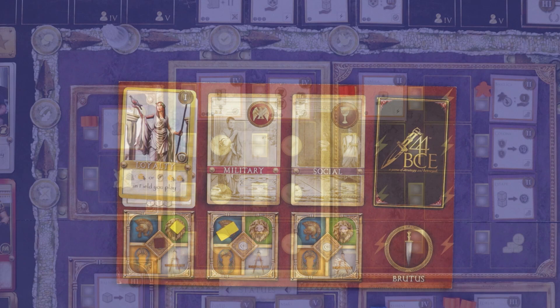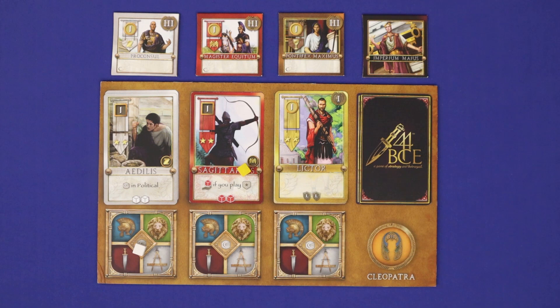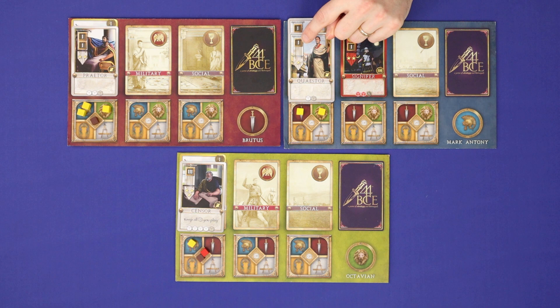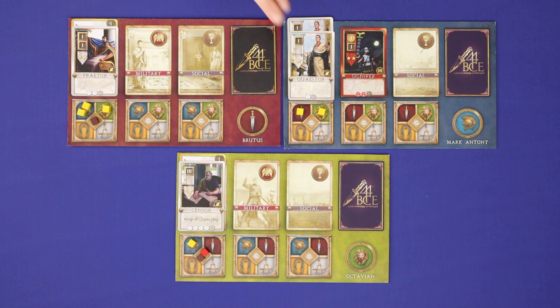Once all suitors are done, the screens come down and it's time for the resolution phase. Here, you'll resolve each of the three fields of battle, one after the other, to determine who has the most authority — the Imperium Maius, or all suitors combined. Authority is represented by the number in the yellow circle on cards in that field. The number in a grey box is called Ambition, and that does not count as authority unless it has been activated with a yellow cube. For example, this would be one authority, while this would be three authority for a single cube.